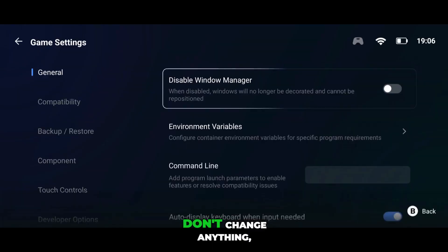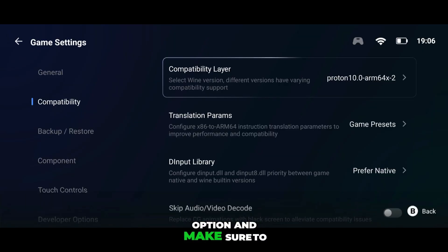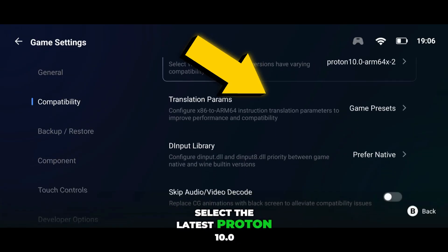After that, under General Settings, don't change anything, just leave it as it is. After that, go to the Compatibility option and make sure to select the latest Proton 10.0 layer.